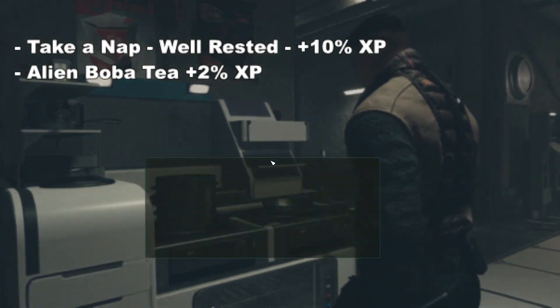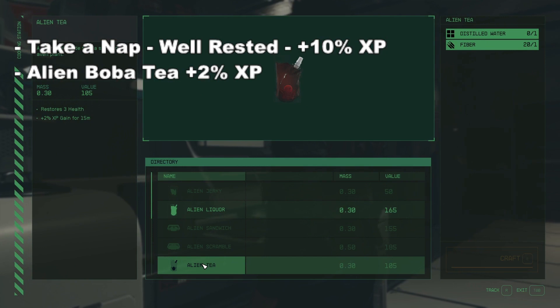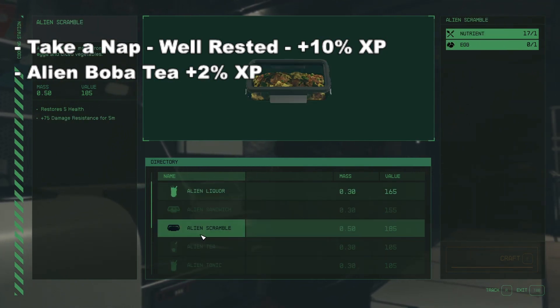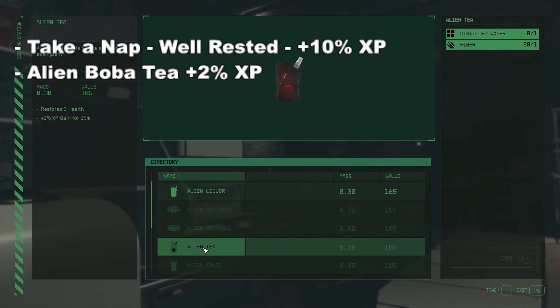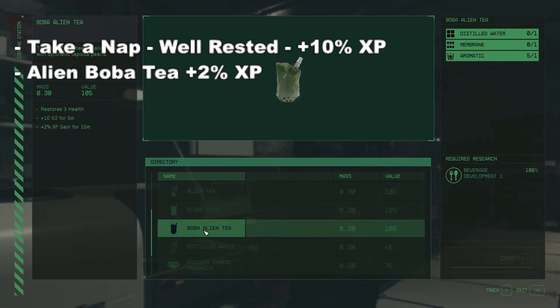Next, stop at a cooking station and cook up some alien tea. You can do the alien tea or the boba tea — they both give you plus two percent XP gain — but the boba tea takes a bit more materials, so for our purposes the alien tea works just fine.